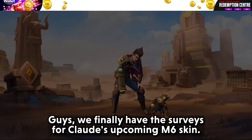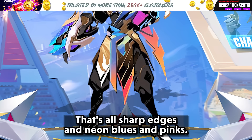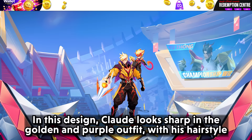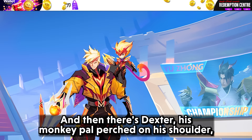We finally have the surveys for Claude's upcoming M6 skin. Design 1 features Claude and Dexter stepping out of a high-action video game or comic, with spiky blue hair and armor full of sharp edges and neon blues and pinks — the gun they're holding isn't your ordinary weapon. Design 2 shows Claude in a golden and purple outfit with spiky hair, in a confident stance, with Dexter perched on his shoulder adding mystery. This one has Yuzhong vibes.